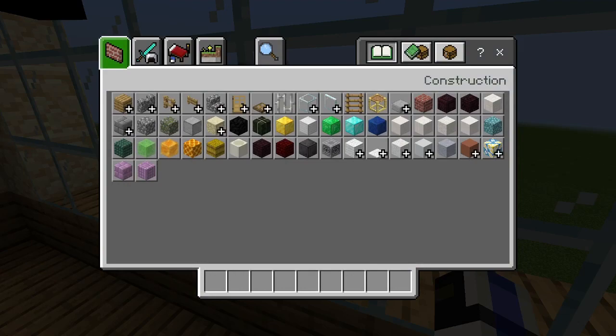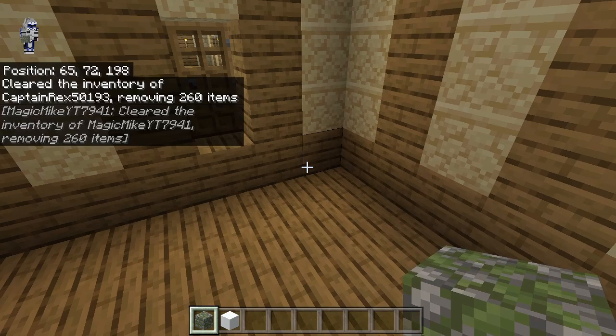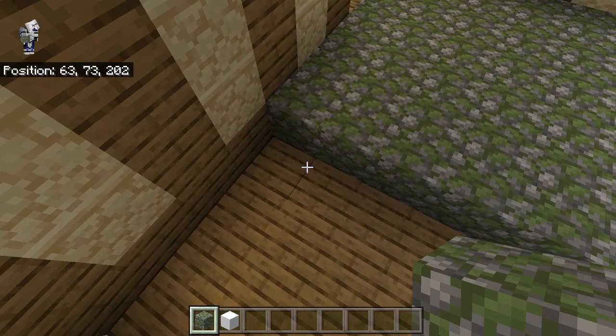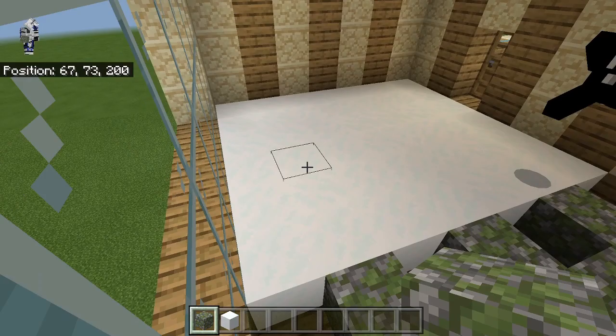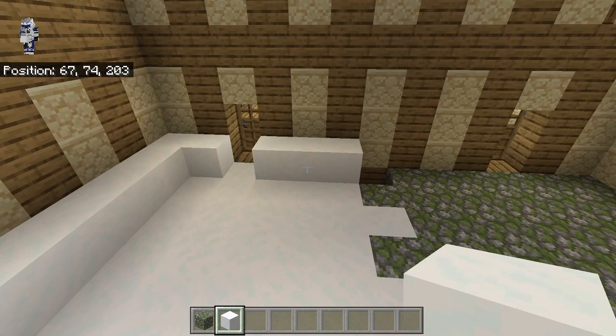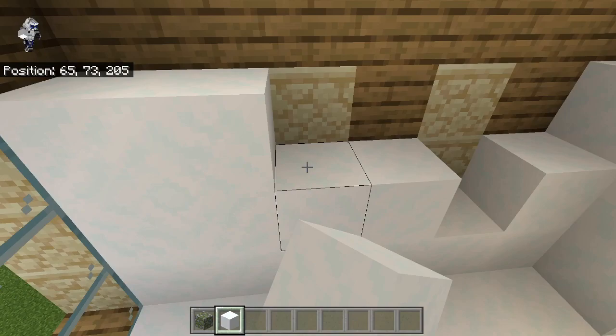So I'm going to grab some mossy cobble and some snow. Over here, we want to bring our mossy cobble out three more blocks from the door. Now this is that door, then one, two, three. And then we're going to put one here, one here, and one right there. Then basically the other side of the floor gets filled in with snow, except for there, because that's where the walls are going to go. So then you can just fill in your walls up to three high along where the snow part is.